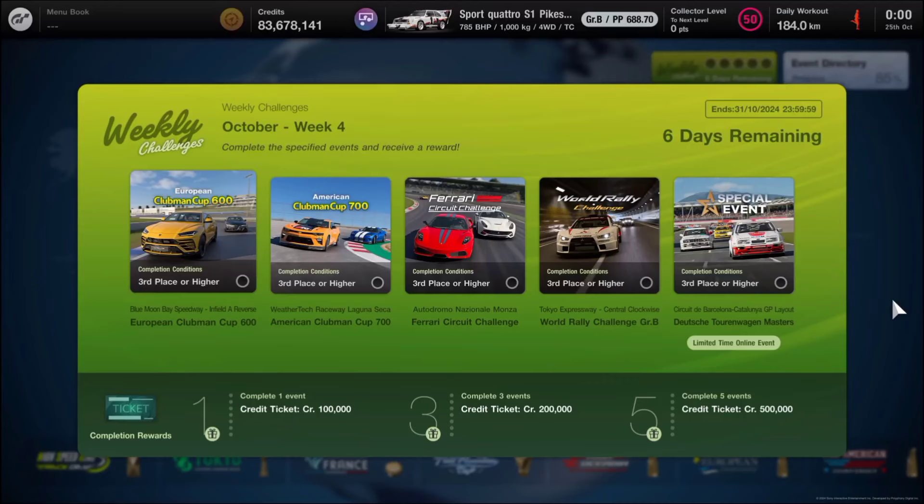Welcome to this week's weekly challenges in Gran Turismo 7 - this is October Week 4. We have five events to complete to win three brand new prizes, and this week it's all credit tickets: one for 100,000 credits, 200,000 credits, and lastly 500,000 credits.